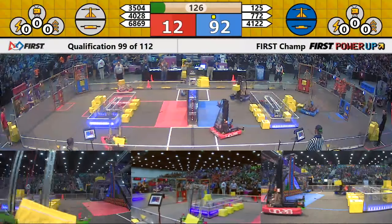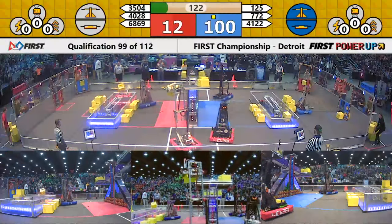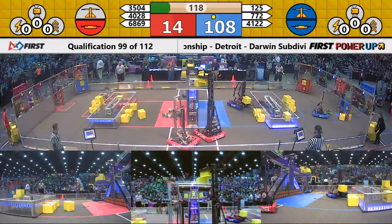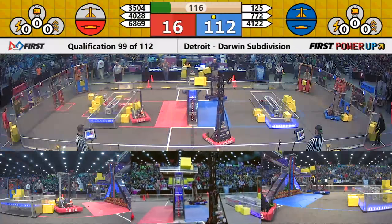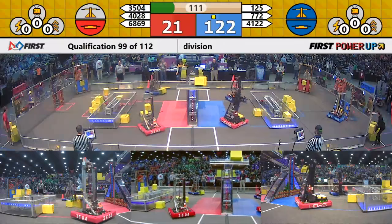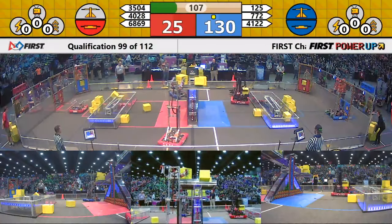And now we enter into teleoperator mode. Drivers have control of the robots. Everybody moving here. It's match number 99 on the Darwin Field. Early advantage goes to the Blue Alliance, and they're starting to take a big advantage here at the beginning of the match — almost about 100 points.